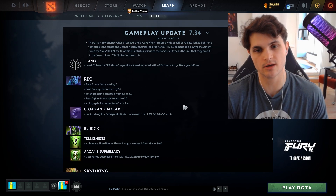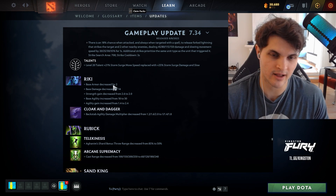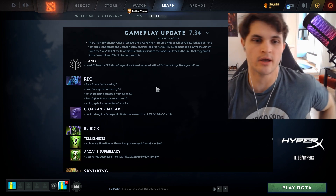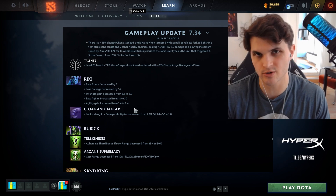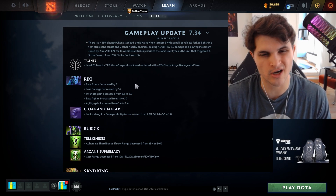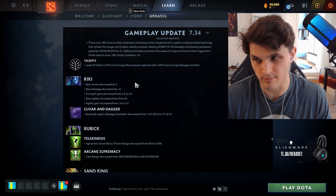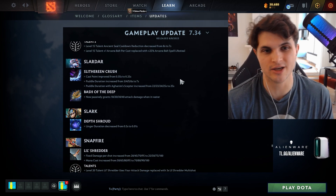Riki got a full agility gain and 12 base agility — his base stats are effectively the same with a little extra attack speed but less strength gain. This hero just does what it was good at even better now. Keep an eye out for Riki — I'm not sure if he's carry or mid, but he's definitely core, maybe even offlane.